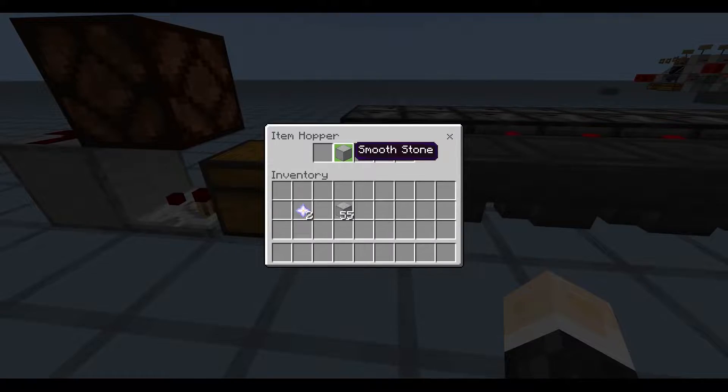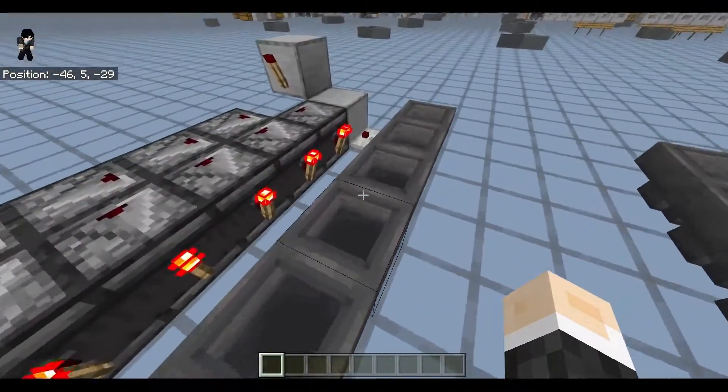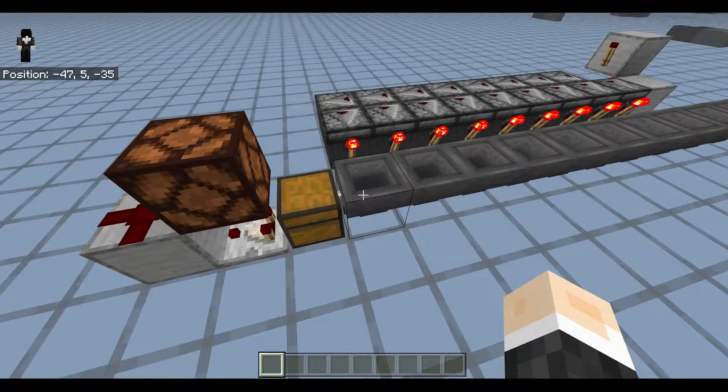Note: for this to work, there needs to be one item — not in the first slot — in each hopper that is locked, so that items don't actually go out.